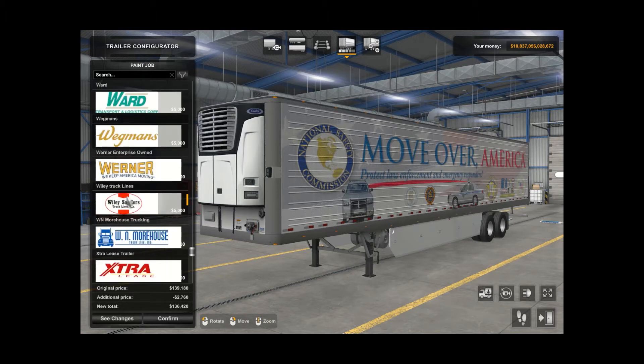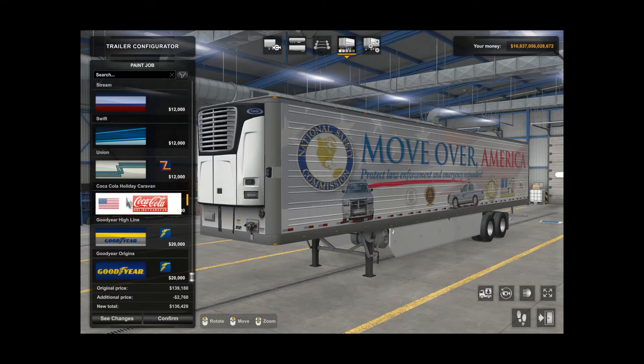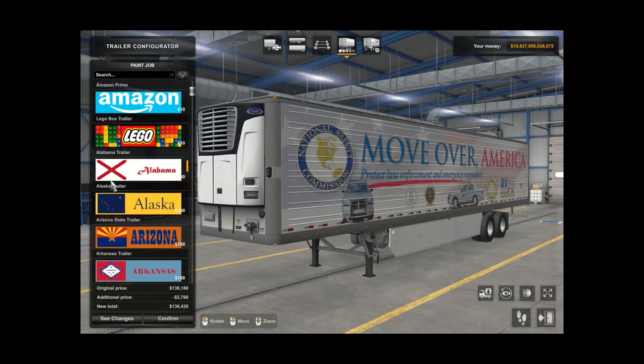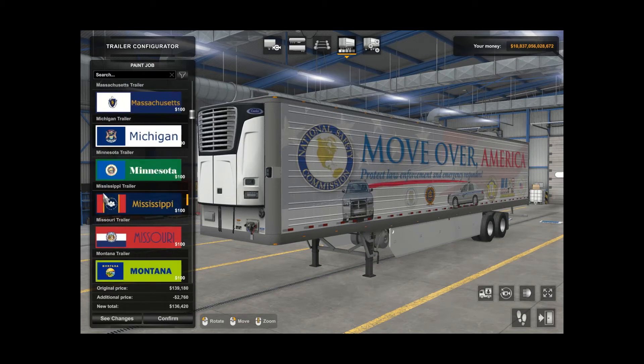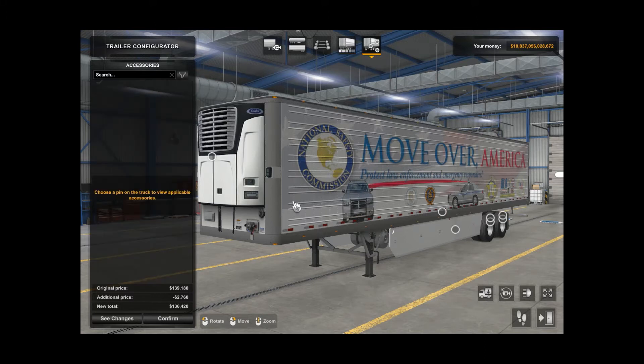Pretty cool. Or you can have just the standard paint jobs, or you can go with the standard colors up here at the top. I have a lot of them on here. North Carolina — wow, I didn't know all the states were on there. I downloaded a bunch of these. Let's go and put some lights on here. I like a lot of lights — I like them on the Peterbilt 352 RV and on my game trucks.